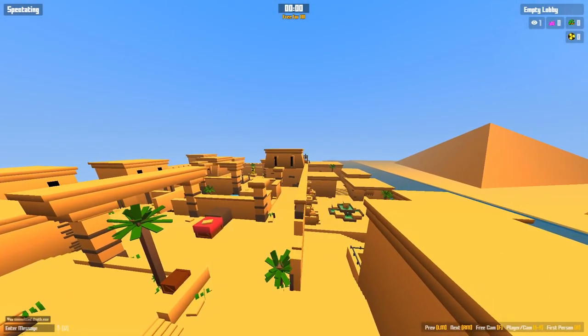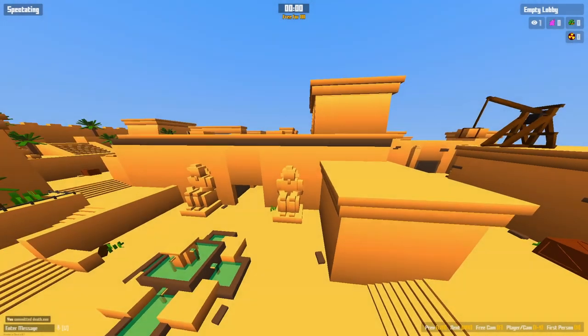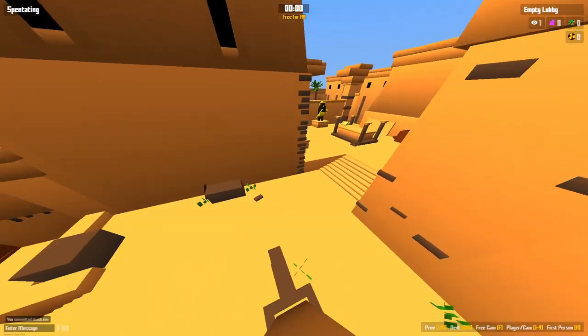What is going on everybody, Ted's here and today there is a new map in Krunker.io called the Oasis. As you can tell it's a very Egyptian kind of map — you've got pyramids out there, a lot of statues and whatnot. This map is very cool.